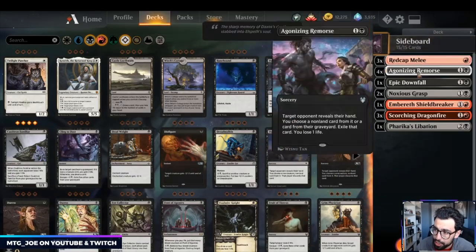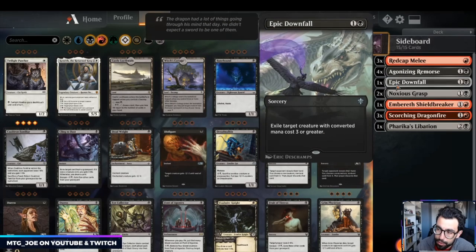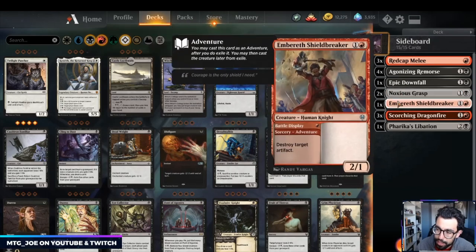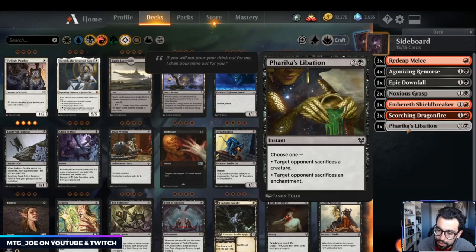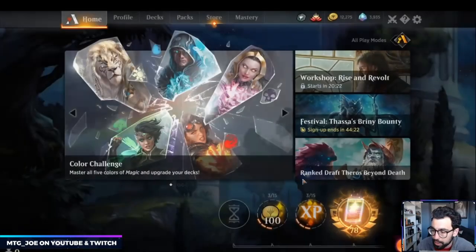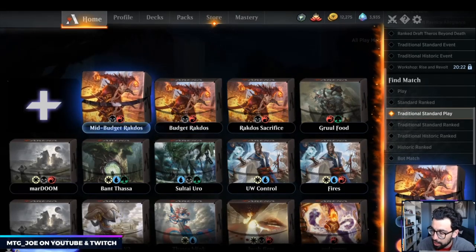The main note from the budget version is we added some Noxious Grasps. For your red matchups, control matchups, and big creature matchups: Noxious Grasps for green or white like your Nissa matchups, Shieldbreaker to destroy artifacts, Dragonfire as a nice exile effect, and Rekka's Liberation versus Fires. We're going to play a couple of matches with the deck in traditional play for now, and play ranked with the non-budget version.